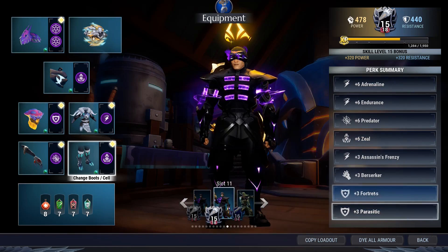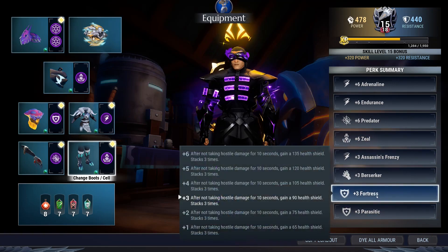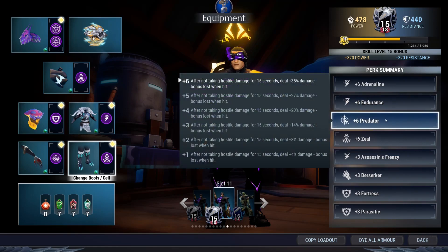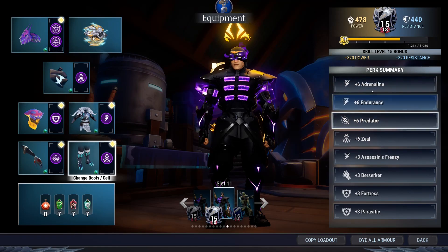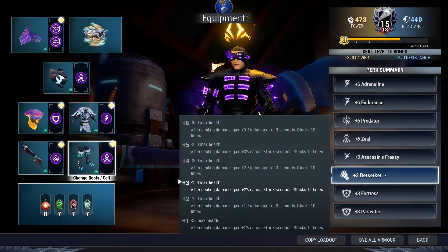You might be saying, 'doesn't this feature quite a bit of defense?' You've got Skarn's with shields, Parasitic, and Fortress — but that is just to ensure you can survive even if you take a hit. Generally you want to play relatively flawlessly with Predator, and this build is recommended for that style. If you want to make Umbral Strikers good, this is the way to do it. Your baseline damages are plus six Predator, plus six Adrenaline, and plus six Endurance.